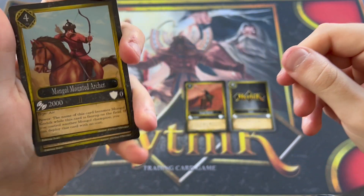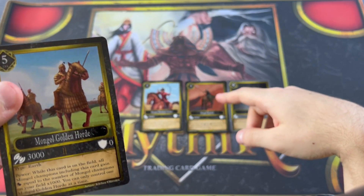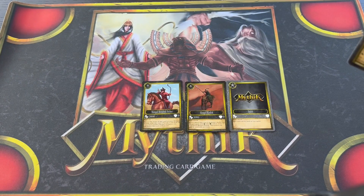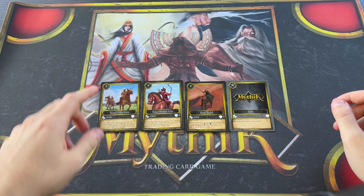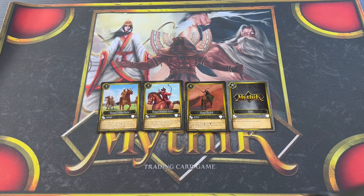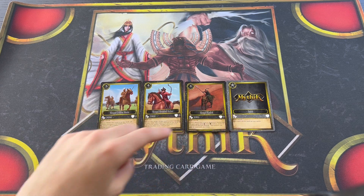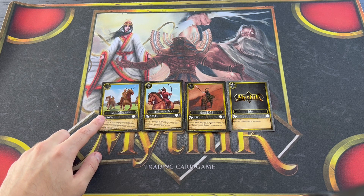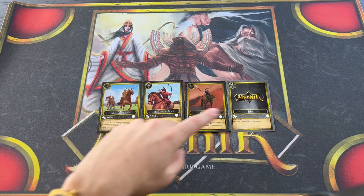If you have a Mounted Archer in hand and a Mongol card on the field, you can deploy Mounted Archer for free. Now if you already spent four action points to play Keshik, you can't play Golden Horde this turn unless you have a card like King's Crusade. But let's say you save up action points for Golden Horde. When you play Golden Horde with four Mongol champions on the field, every single one gains plus 4,000 attack. So Golden Horde's base 3,000 becomes 7,000; the others become 6,000, 5,000, and 5,000. Suddenly these are a whole lot stronger.